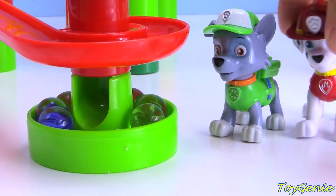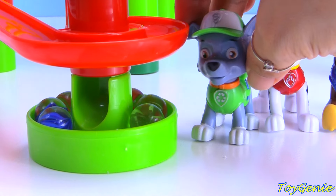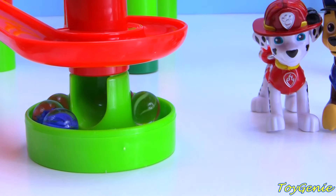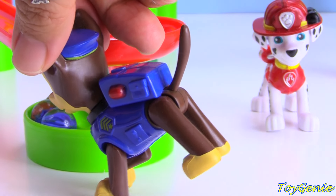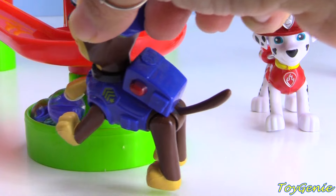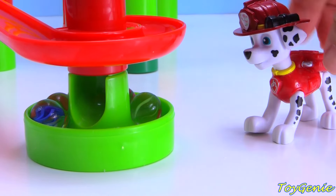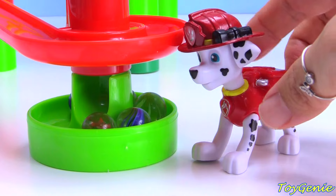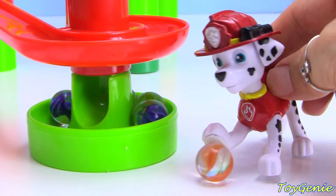Here comes Rocky, Marshall, and Chase. Rocky already has his eye on a ball. Rocky got a green one. Now it's Chase's turn. I think Chase just spotted the marble that he wants to choose. Chase got a blue marble. Let's go. And finally, we have Marshall. Let's move these around for Marshall to see which one he wants to choose. I think he wants this one right here, and it's an orange one. Let's go.